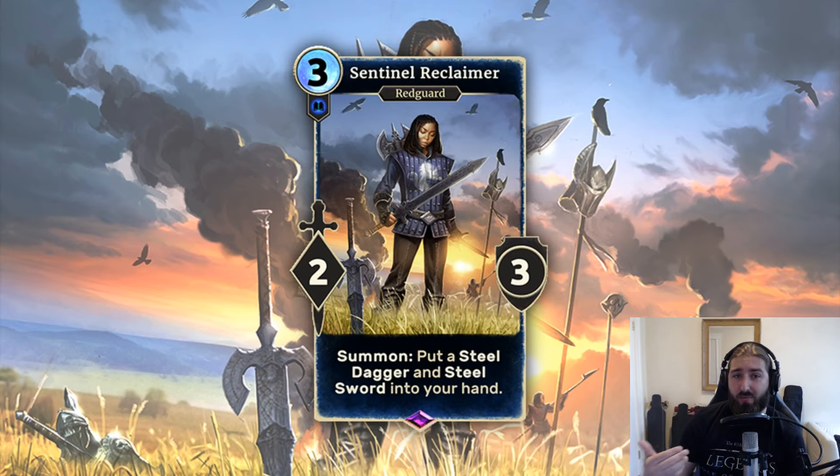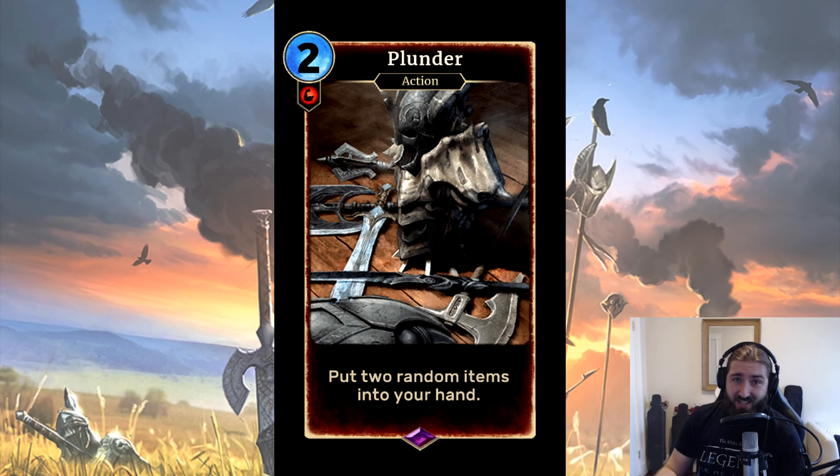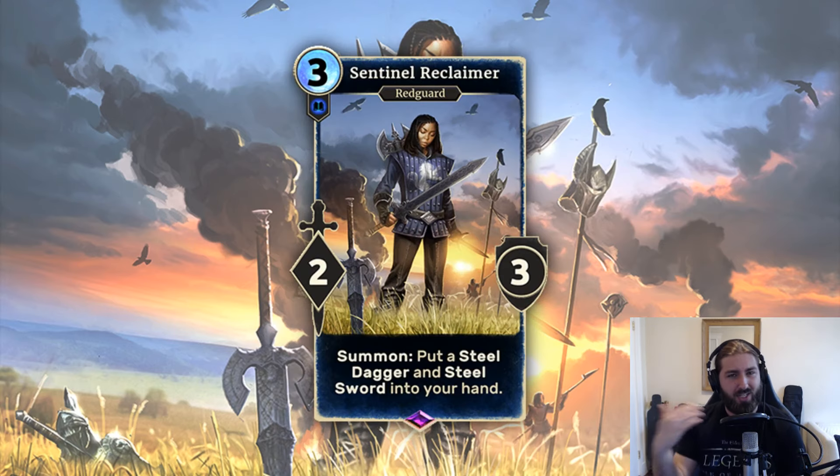I think Battlemage might be okay with this, because you can get a lot of random generation of items with things like Plunder and Battlemage's Onslaught if you want to go down the more casino roulette style of deck, which is really silly and can lead to some really fun highlight moments. But I think somewhere this could fit in really well is in a very reach-heavy aggro assassin.